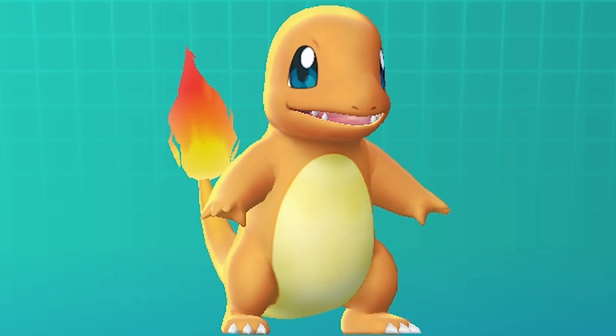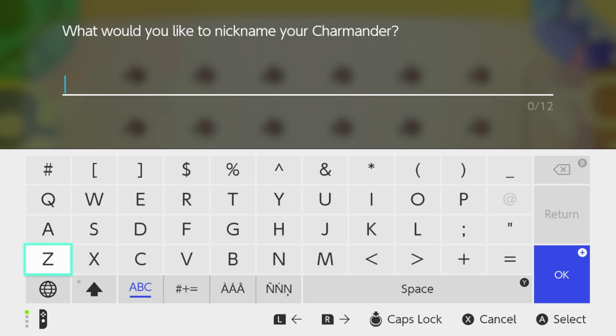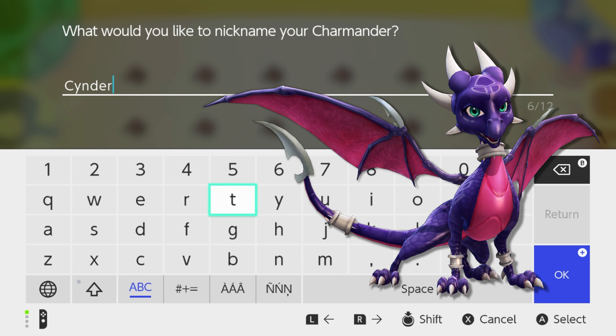I've already got a Charmander, but why not get a second one? Let's go give it a nickname. The first Charmander I got I named Spyro, so this one I'm gonna go ahead and name Cinder, which is another character from the Spyro games.